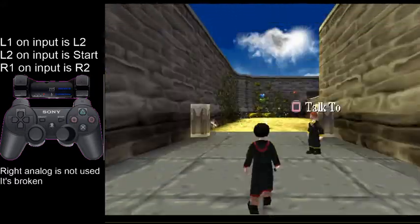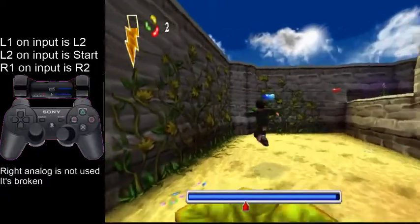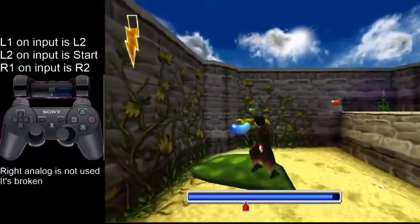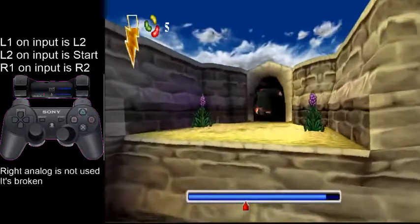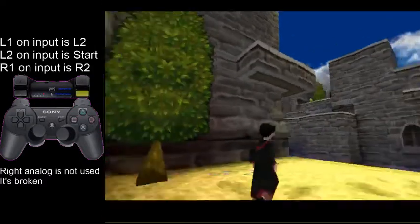Herbology race. There's a little bit of RNG in this — that's what leaves spawn and how high they spawn. I got bad RNG there, but that only loses like a second. The optimal time for this race is 35 seconds.